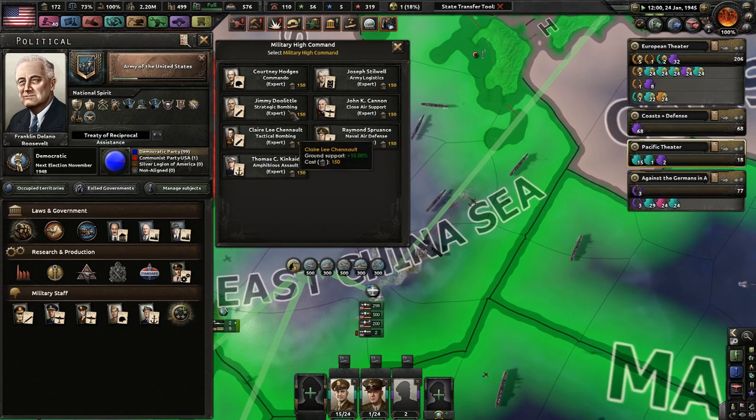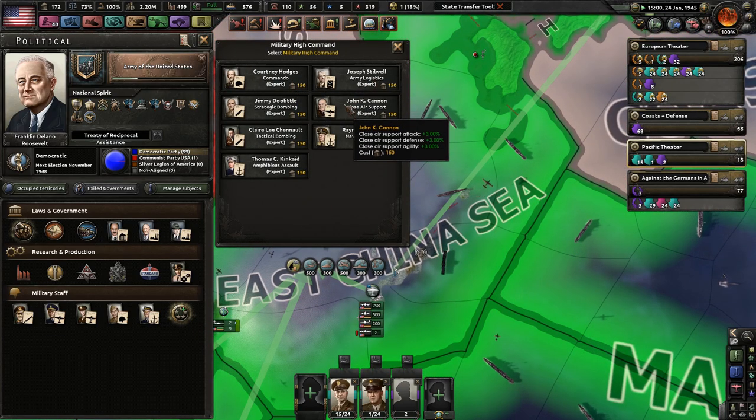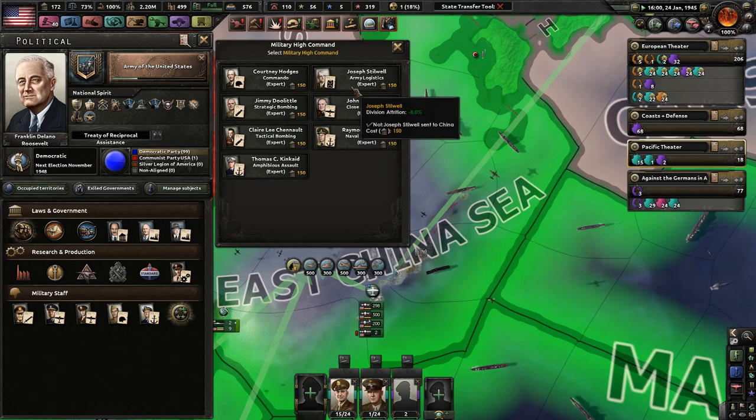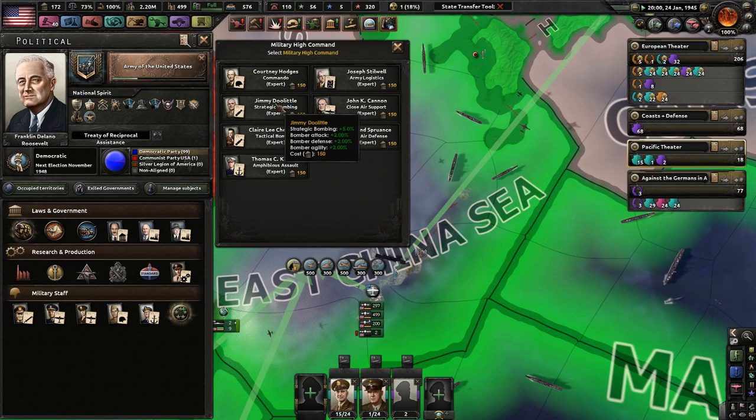We actually have another slot here. Commando special forces attack and defense. Army logistics — I prefer less supply usage than attrition. Strategic bombing — bomber attack, defense, and agility. Jimmy Doolittle could be something I never choose, but the attack, defense, and agility could be very strategic with strategic bombing included when you want to do more damage to the enemy's infrastructure.